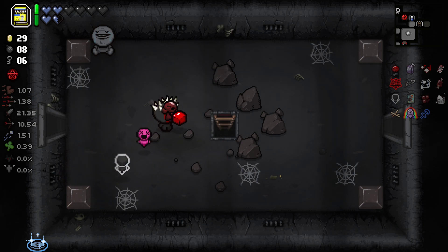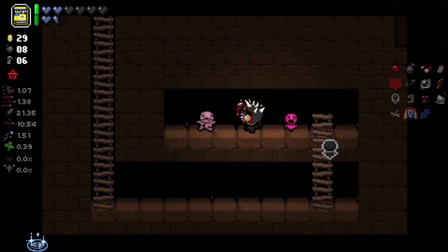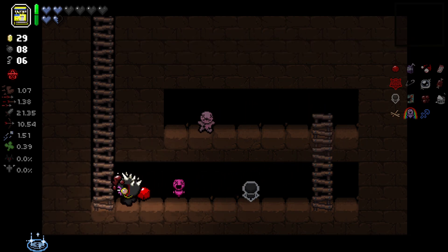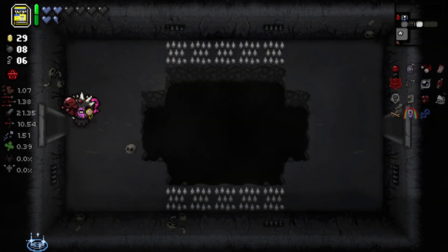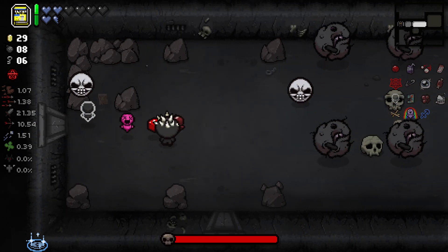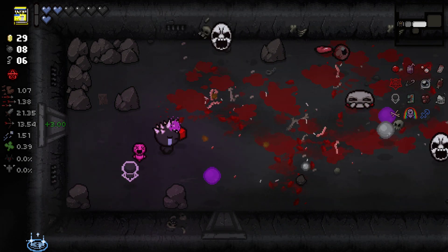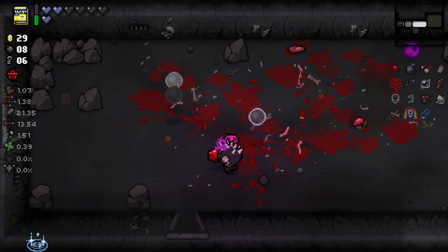I've not seen this room layout before. There's a crawl space just there. Best Friend - not interested. Best Friend is a use item that if I use it drops a kind of rag doll on the floor which attracts enemies in the room and after a certain amount of time it blows up. I'm going to use this now - used it a little bit late. Didn't have to take that damage.